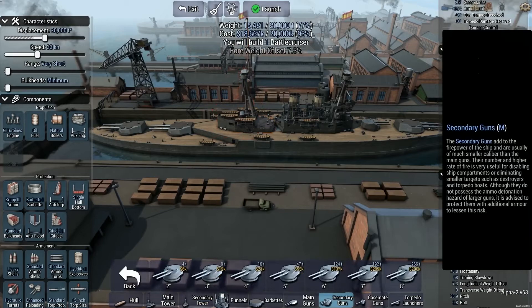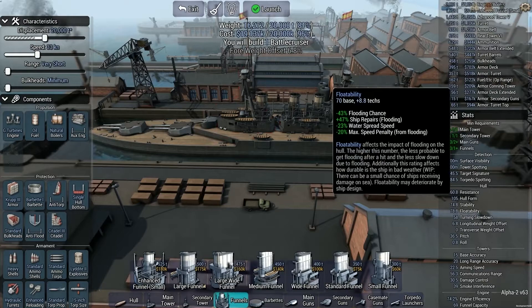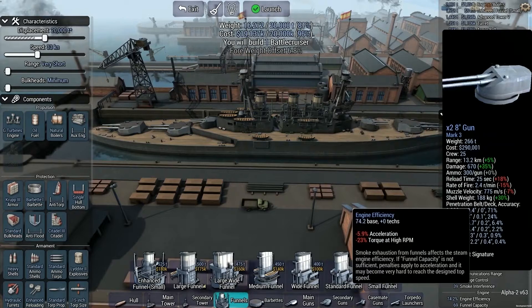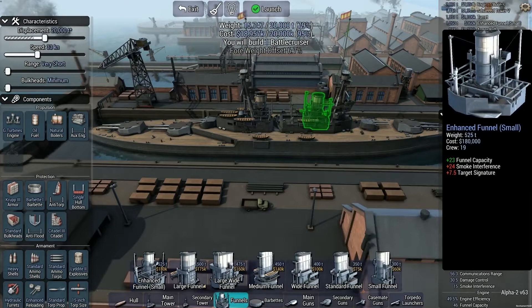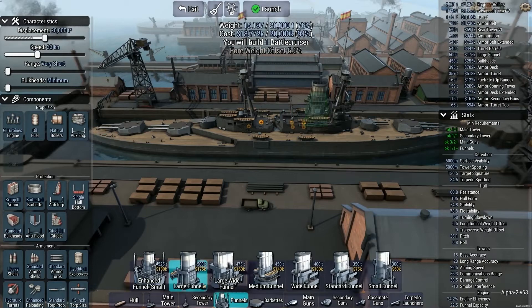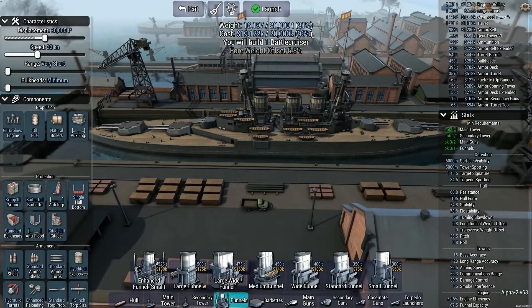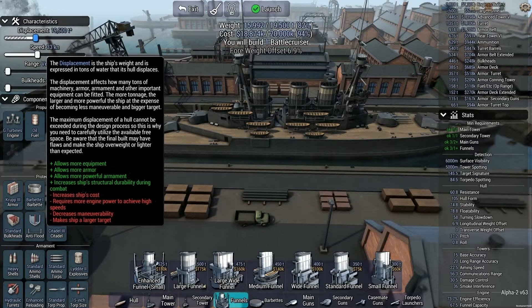Can you fit? Yes! Gotta get those damn funnels back up. Funnel capacity. Did I need to do that? Why is engine efficiency so fucking low? I can't get efficiency up for some reason. This thing's going to run at 33 knots. How small can I get this? Because I need to start saving cost. I can push it all the way down.